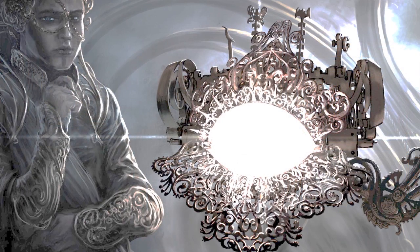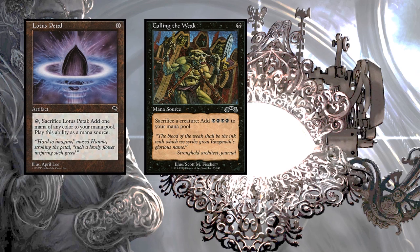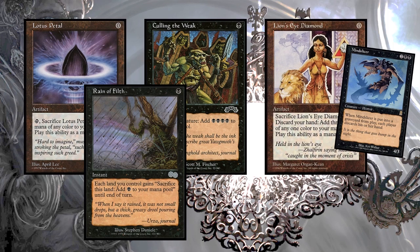Paradox Engine rewards permanent-based mana ramp, but this is Mono Black — we're making deals with Demons here. So let's go all in on our mana production. Lotus Petal, Culling the Weak — kill a creature for four mana. Rain of Filth — we don't need lands anymore, we're going off this turn. Lion's Eye Diamond — we don't need a hand if we're tutoring everything straight from our library. All of these are short-sighted 'need mana now, I'm going off' cards that are really powerful. And we don't need our hand if we Mind Slicer'd it away.